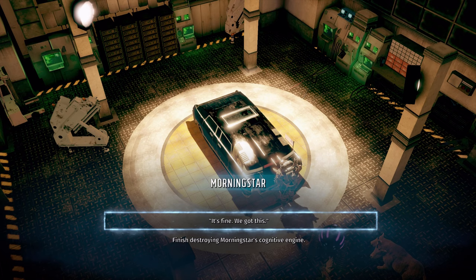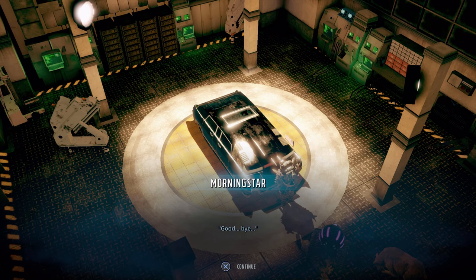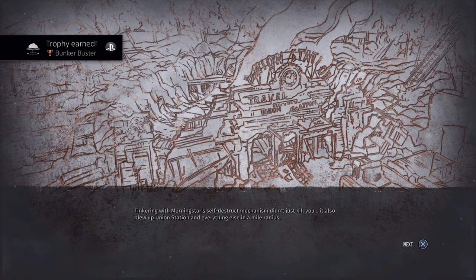What I'm going to do is stall as much as possible to let that counter run out. Once the counter does run out, the screen will change — you'll reach the game's alternative ending. Upon reaching that, you will earn the trophy/achievement Bunker Buster. You can see that trophy/achievement is now earned. So we're going to go ahead and get to the next step, which is Morning Star.